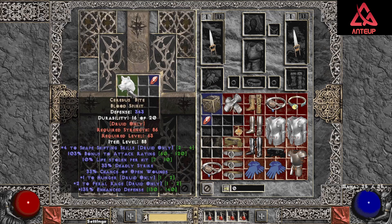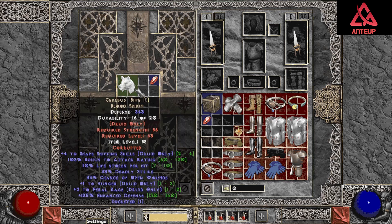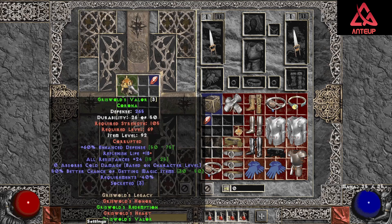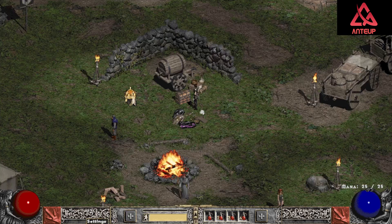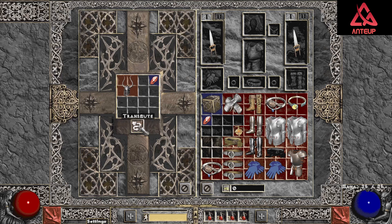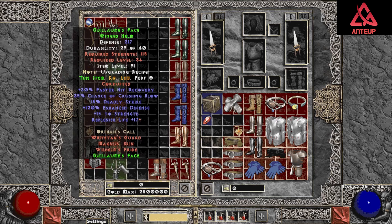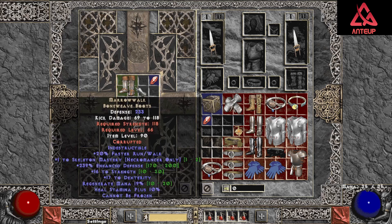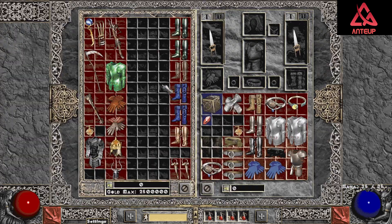Surburst Bite — forces shape shifting, only one to Hunger, two to Feral Rage, with one socket. We can't get one socket on this because it already has three, so let's go ahead and do it — replenish life, not great. G-Face — replenish life, a lot of repeats. Marrow Walks — one skill, 19 regen mana, not too bad. What the hell did that do? Got indestructible — not great, leave that on the ground.